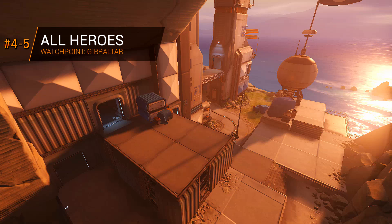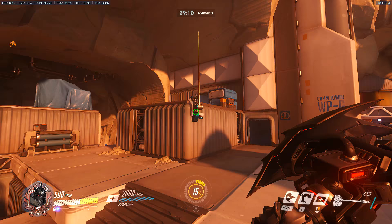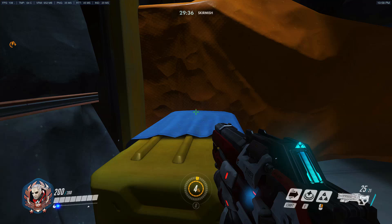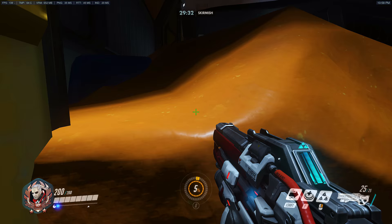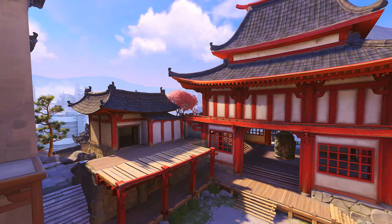Jumps number 4 and 5 are going to be featured on Watchpoint Gibraltar. These jumps should be known by most of you, but I'm just going to briefly feature and demonstrate them here to make sure. Every character can make the jump to this middle platform up top here, which is very commonly used to begin a Reinhardt shield war against the opponent's move in the payload. The next one is on top of the aircraft — jump on the first box here, then onto the orange tarp, and then finally onto the wing of the plane. This spot is frequently used by Soldier 76 as it gives you the highest ground possible and allows you to watch all four entrances for your team.